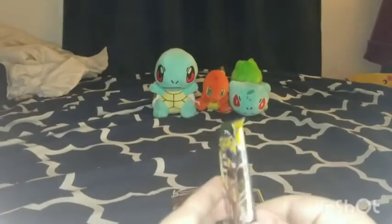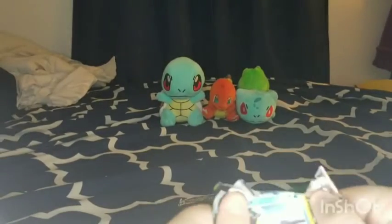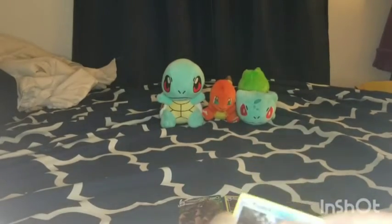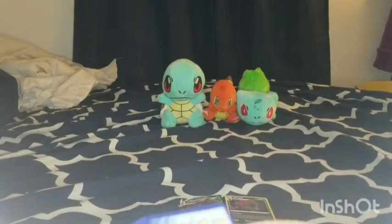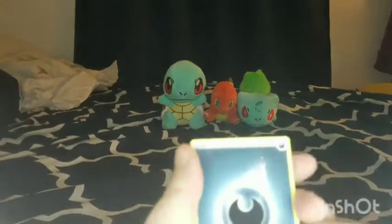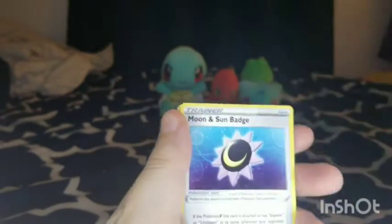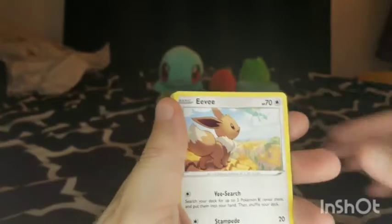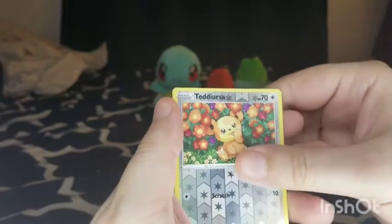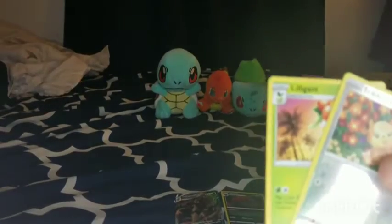Got three more packs of Evolving Skies and then we're onto the Fusion Strike. So far nothing too great — we did get a VMAX which is good, but I don't believe that card's super super rare. Energy, Digging Gloves, Crystal, Lunar Sun Badge, Psyduck, Eevee, Cutiefly, Pikachu, Applin, Reverse Hollow Talonflame, and a Lilligant.